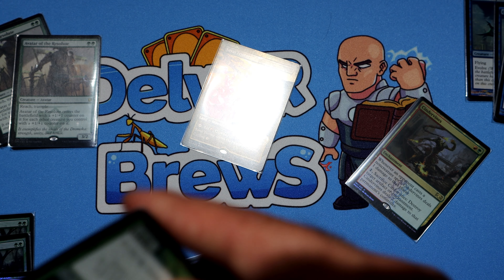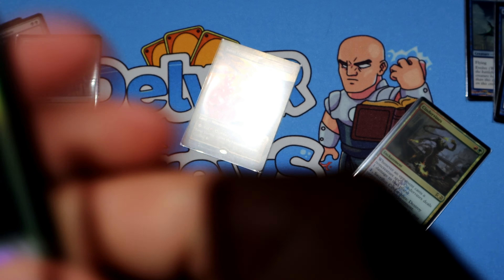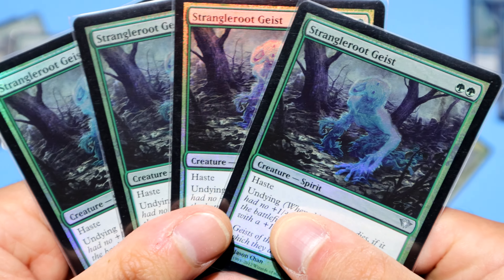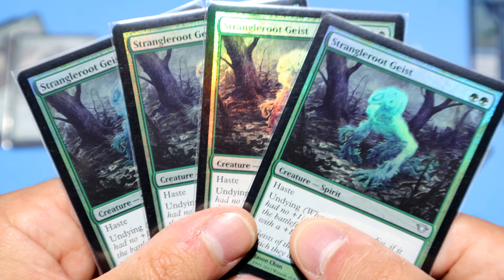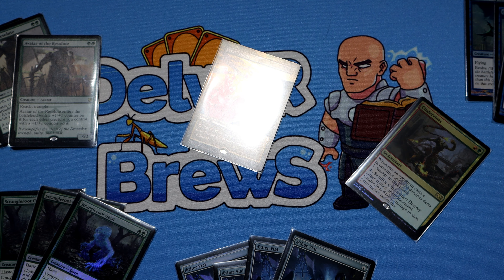This was Dark Ascension, right? Am I getting that symbol right? Pretty sure that's Dark Ascension — it's in the Innistrad block. Anyway, that was today's mail day. Let me know what you thought in the comments below — my art choices or foil choices, and what you would have selected instead.